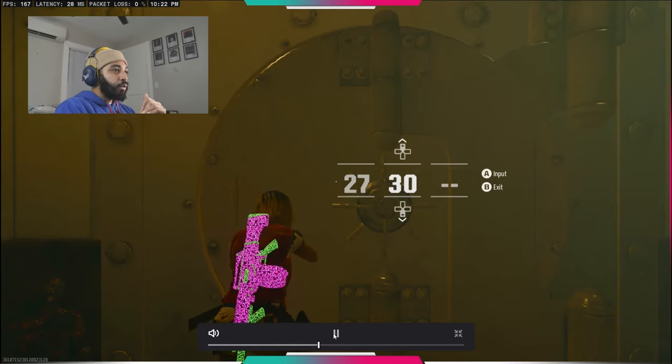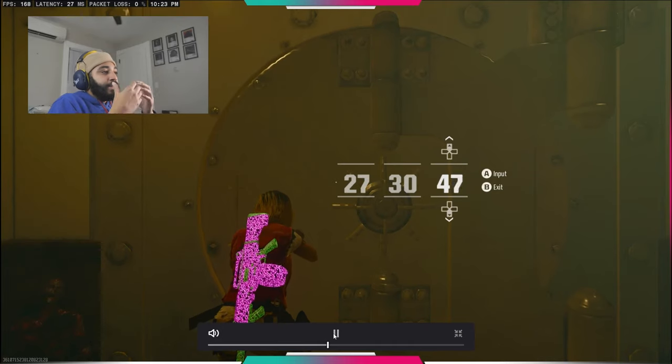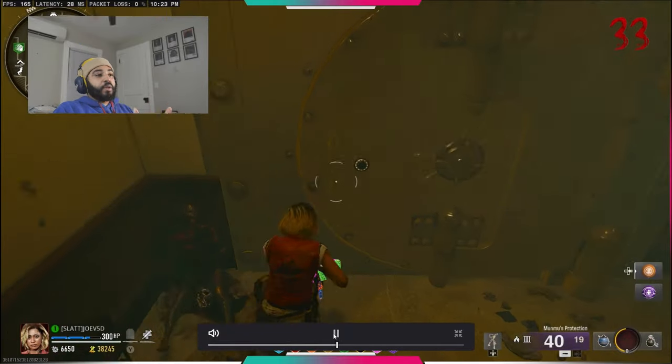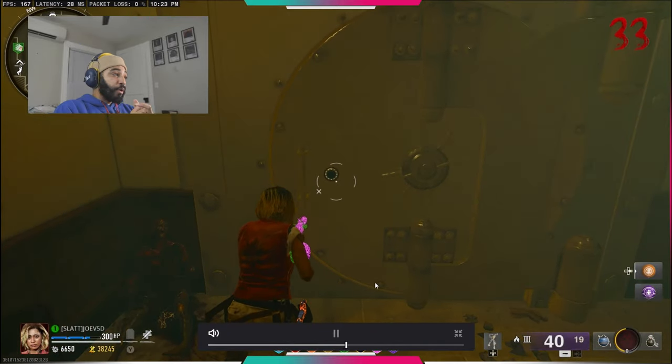Now we're going to be entering that code that we ran around for and obtained, and then you're going to be able to come into the vault. You'll know it worked because your code will go green, and it'll enter right in there for you.